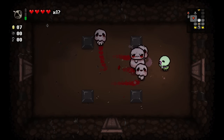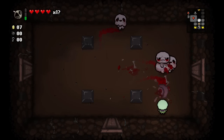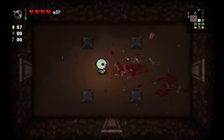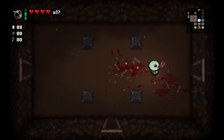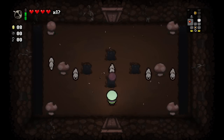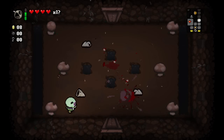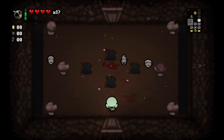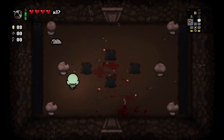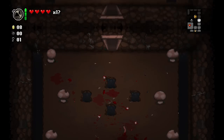Bombs are Keys is a pill effect where whenever you swallow it, your bomb counter will become the key counter and the key counter will become the bomb counter — essentially you swap your number of bombs for the number of keys and vice versa. Sometimes it can really screw you over and other times it can really help you. Right now it did absolutely nothing because I have none of anything.